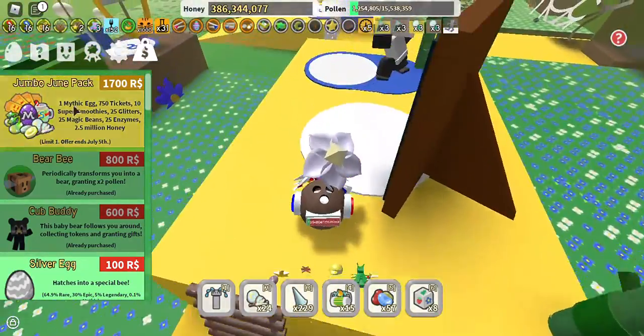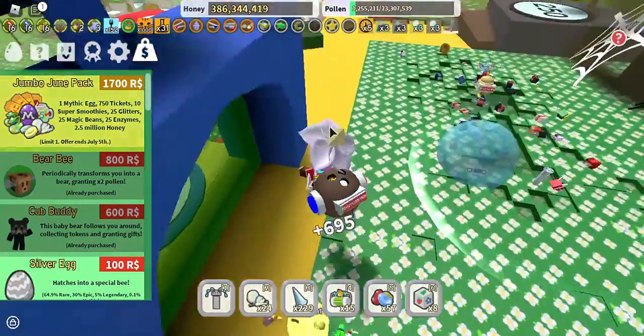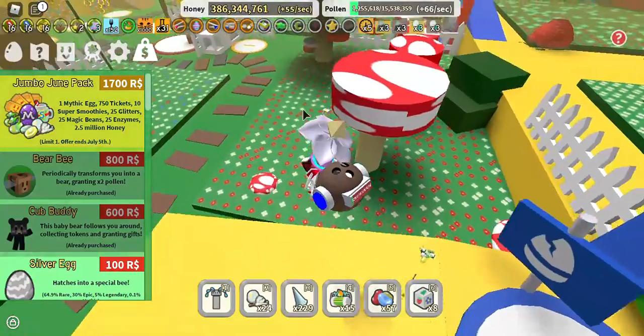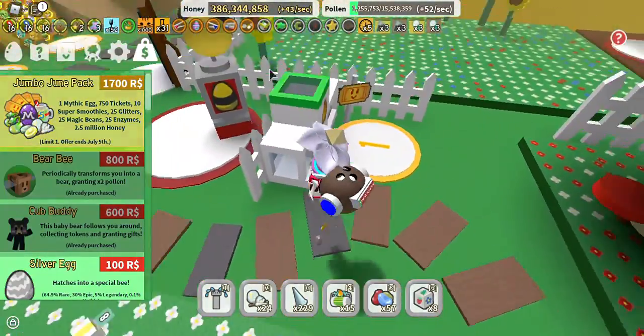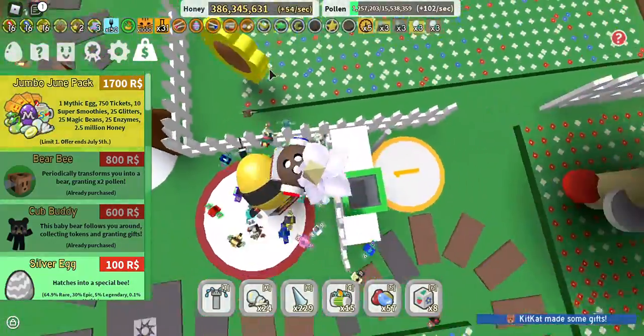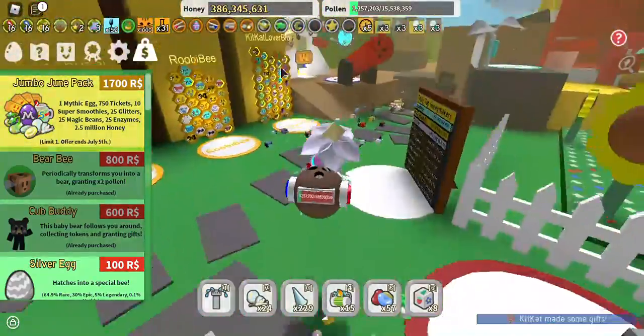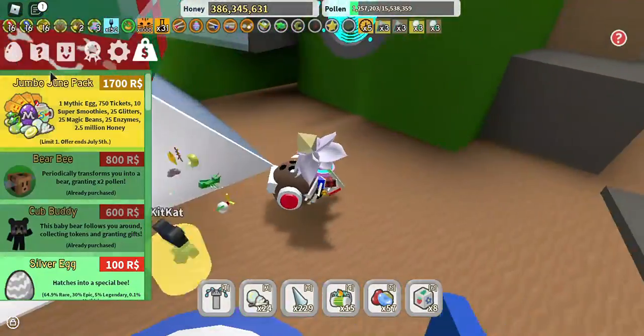There's also a gem pack that includes one mythic egg, 750 tickets, 10 super smoothies, 25 glitter, 25 magic beans, 25 enzymes, and 2.5 million honey. The offer ends on July 5th, and as I'm recording this it's around June 7th, so you have quite a lot of time.